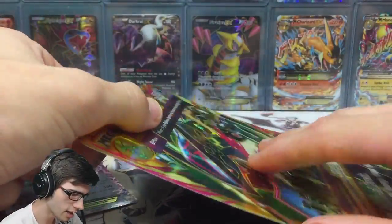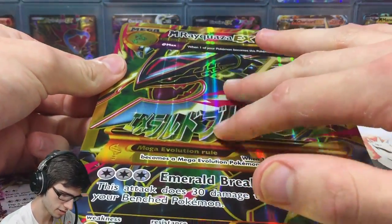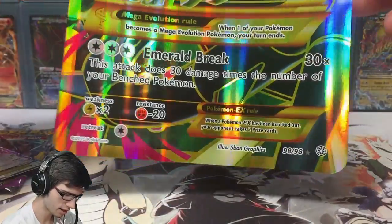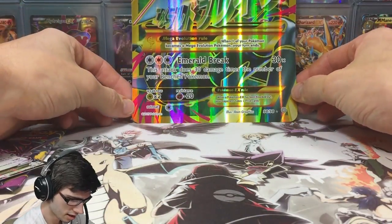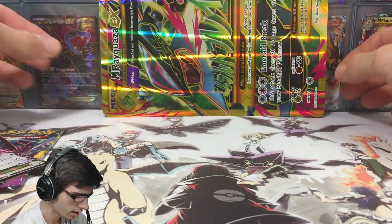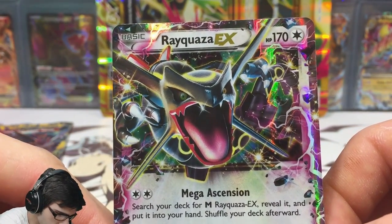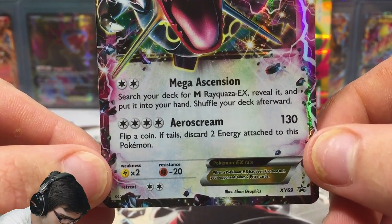Let's get the packaging off and get straight into it. We've got the jumbo card — really shiny, not textured, it's got like a full art EX gloss to it. It'd be crazy if it were textured, but it's your standard one from the Ancient Origins set, just huge. Let's throw that sideways at the back and have a quick look at this promo.